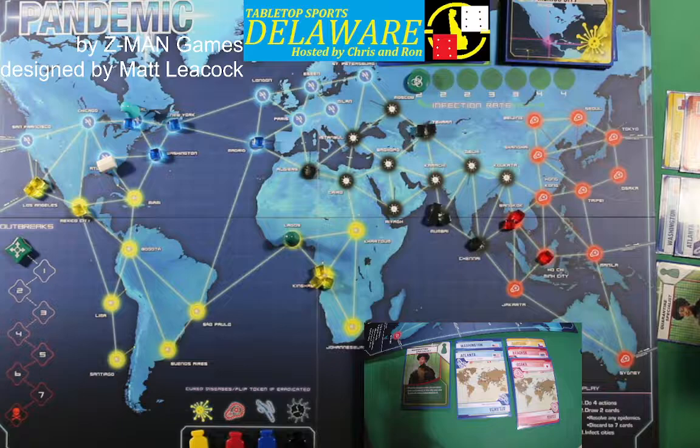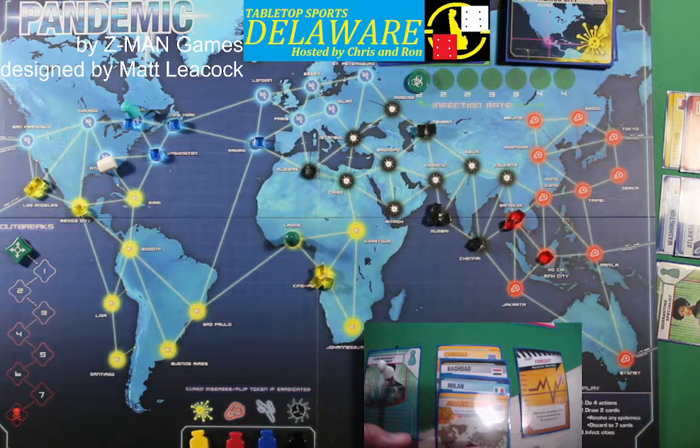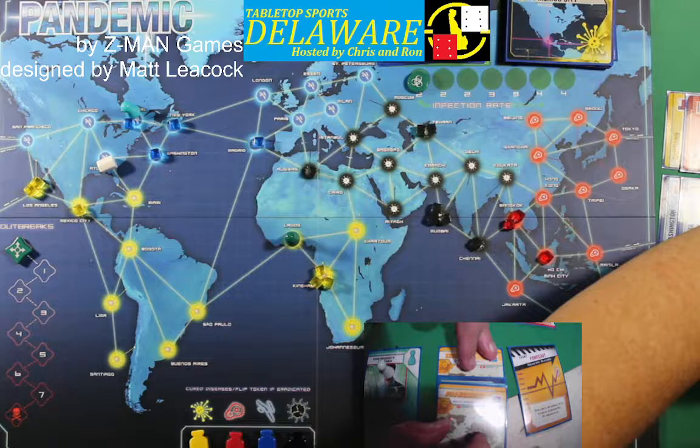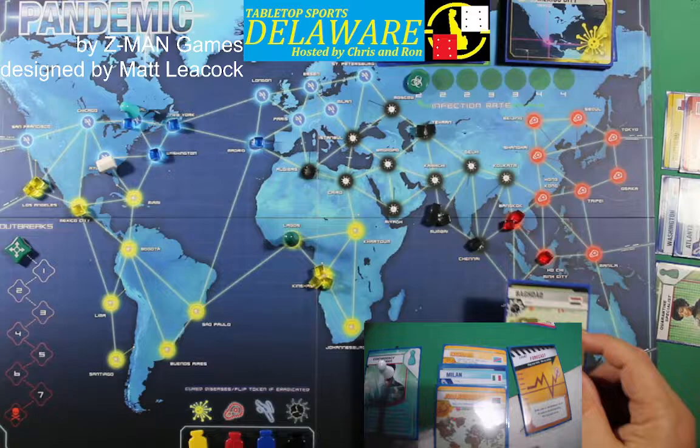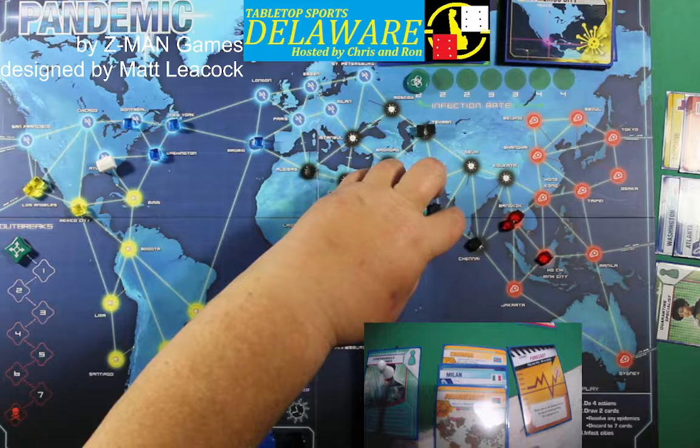Next is going to be the Contingency Planner. He's already got two yellows — hopefully he'll get more yellows. But he's going to burn a card and fly to Baghdad. Take care of your hot spots at the beginning of the game. So he's going to fly to Baghdad for one, two, three, cure a disease cube in Mumbai for his fourth action.